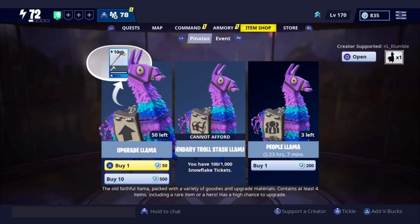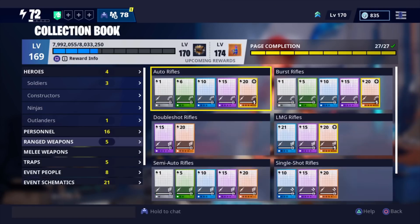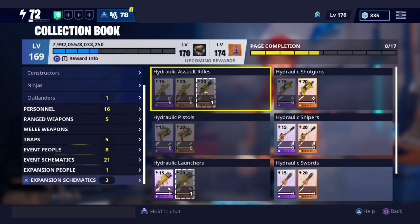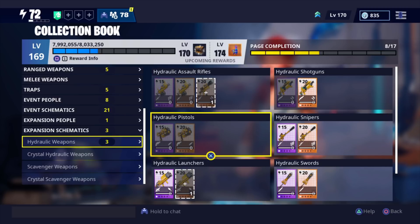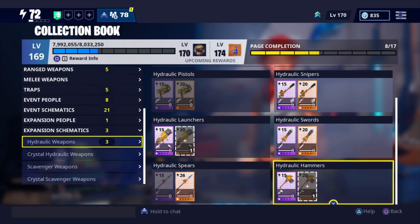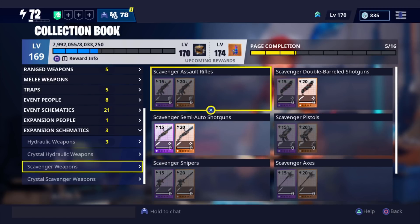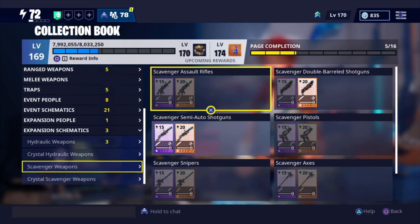They've also added the scavenger and hydraulic weapons back into this mini event. If we go to the collection book all the way down, you can see the expansion schematics. You can get the hydraulic weapon set — shotguns, pistols, nailer, tsunami, launchers, the Pulverizer hammer — as well as the scavenger weapon set including the Buzz Cut, Husk Buster, and more.